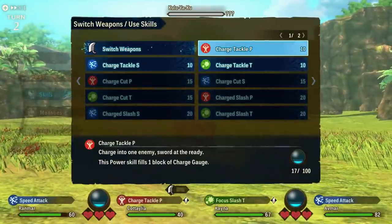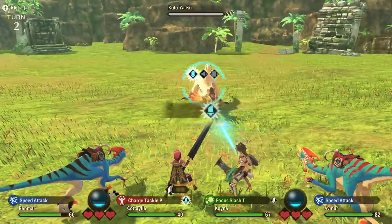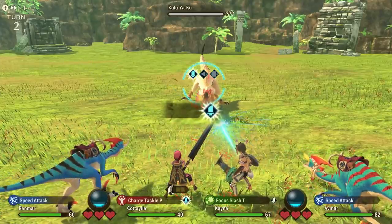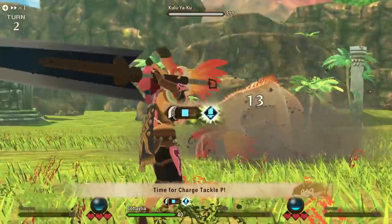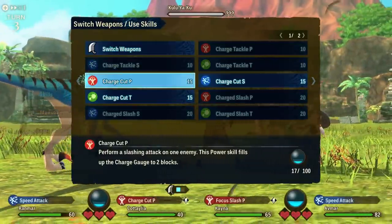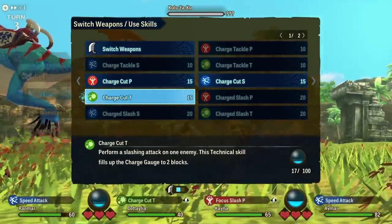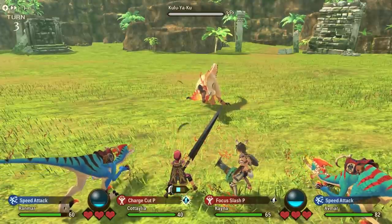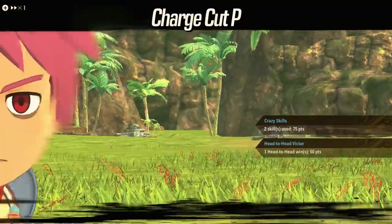For Great Sword, your proper mechanic is charge gauge blocks — essentially mimicking the way the Great Sword in the action Monster Hunter games works. For the cost of some of your kinship, you can use a skill to either gain or spend these charge gauge blocks. You can only get to the second charge gauge block if you already have the first. Each spender does a load of damage. Expect the feel of Great Sword to be big, hefty, lots of setup, but big payoff once you get there — just like the main series.